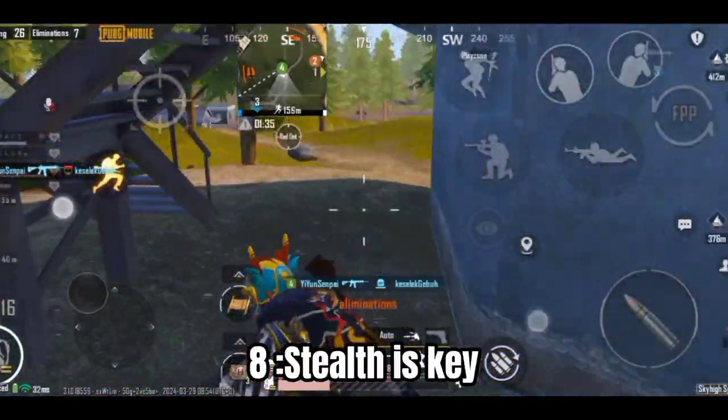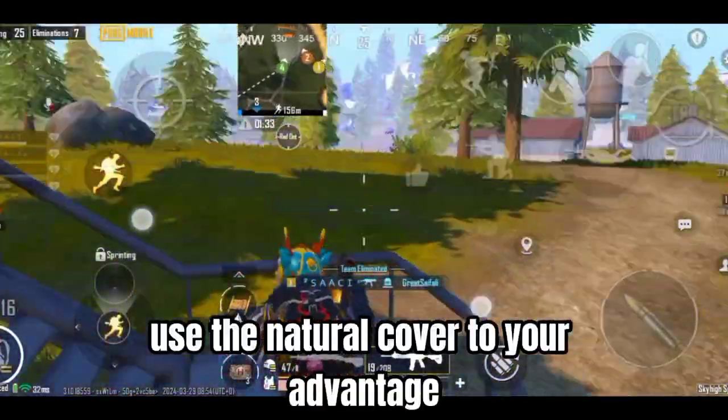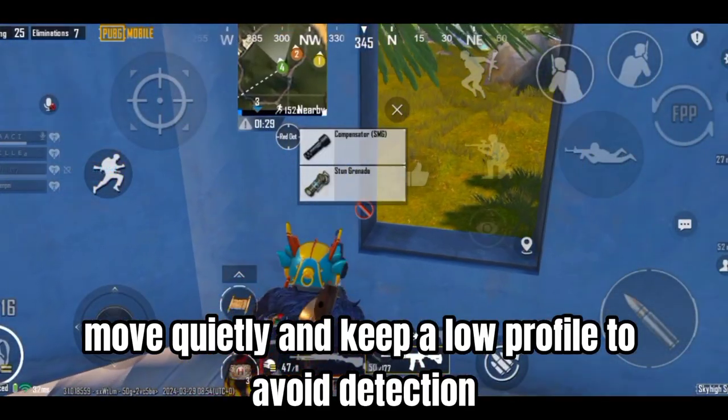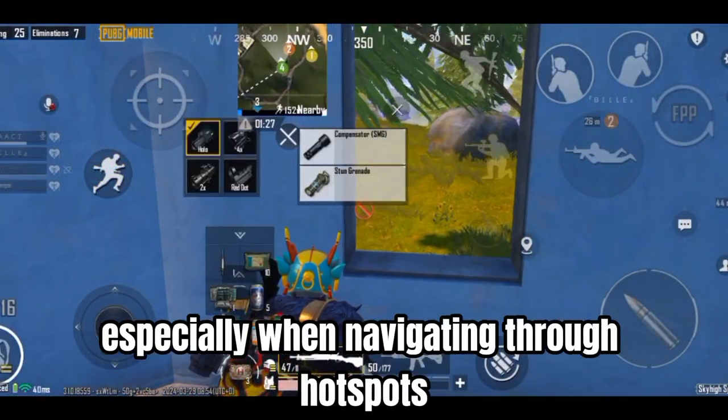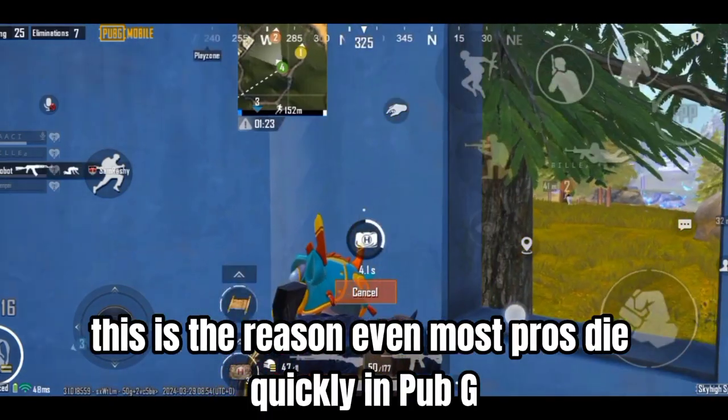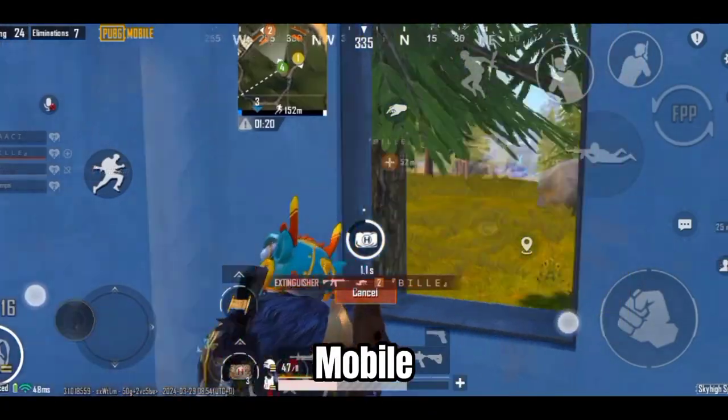Tip 8: Stealth is Key — Use the natural cover to your advantage. Move quietly and keep a low profile to avoid detection, especially when navigating through hot spots. Also make sure you don't have enemies behind you, as this is the reason even most pros die quickly in PUBG Mobile.